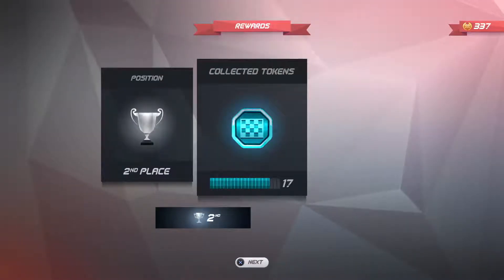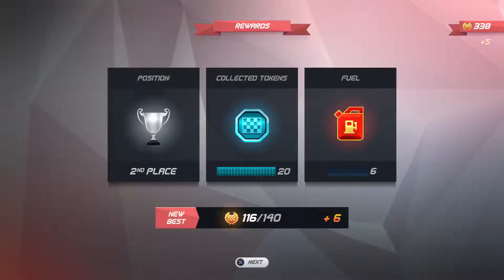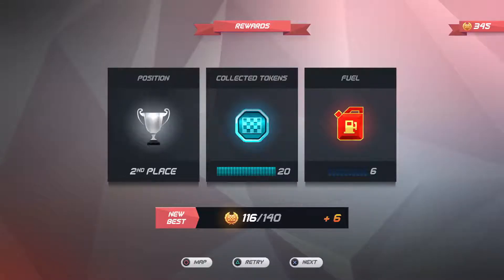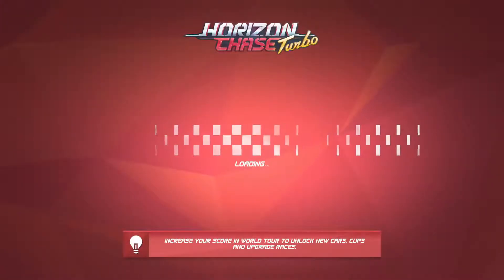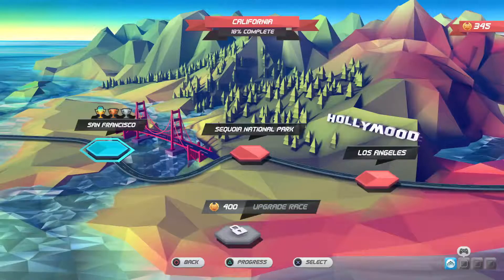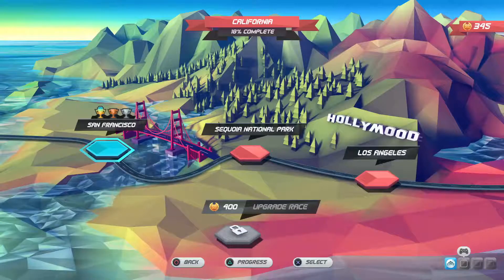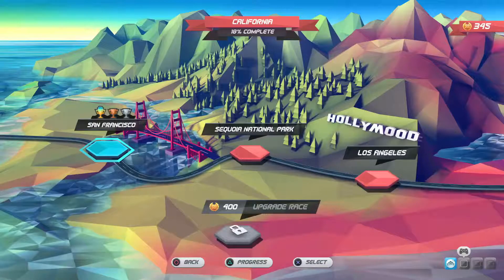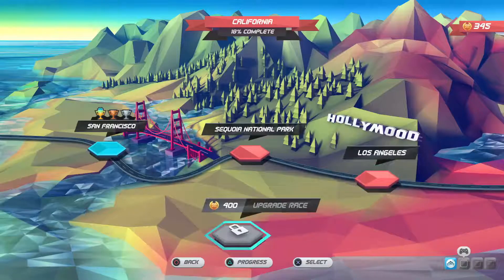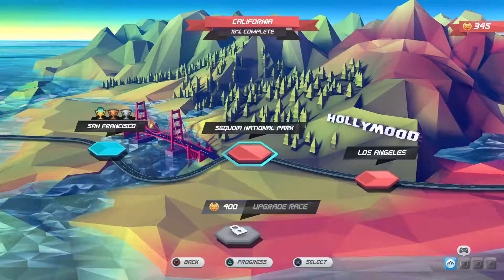What did we unlock for having done so much better? We did about five better. We did all of San Francisco - you can see the trophies we got. The first one is the super trophy, the best of the best, and we got third place and second place. 18% of California is completed, and there's just a lot more of the map.